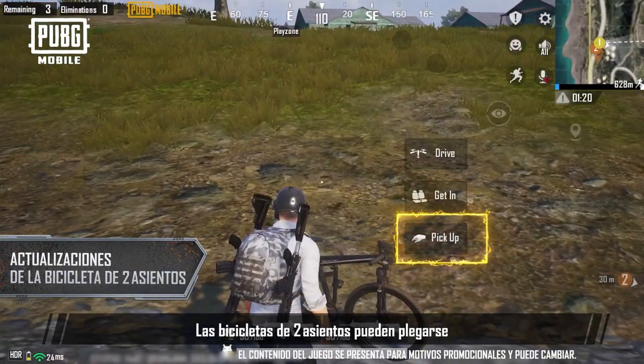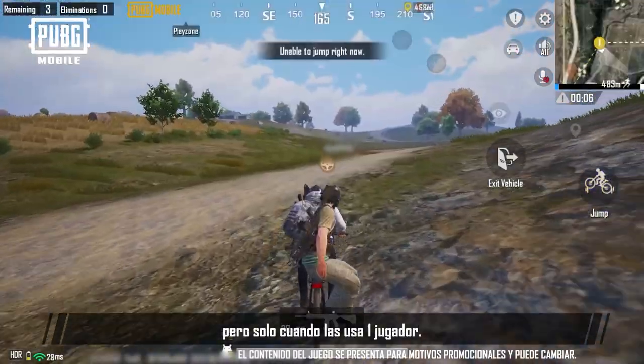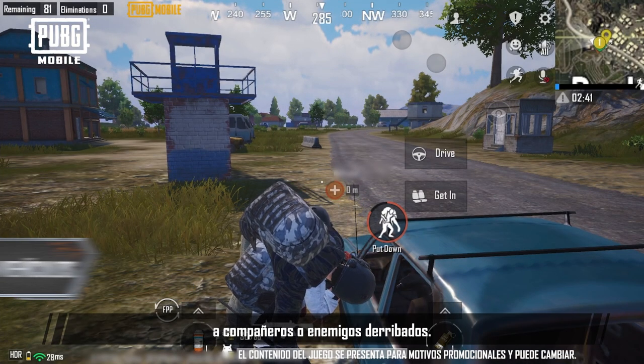In the new version, two-seat bikes can now fold up and be stored in the backpack. Just like mountain bikes, they can also jump, but only when ridden by one player. Teammates or enemies that are knocked down can now also be carried onto vehicles.